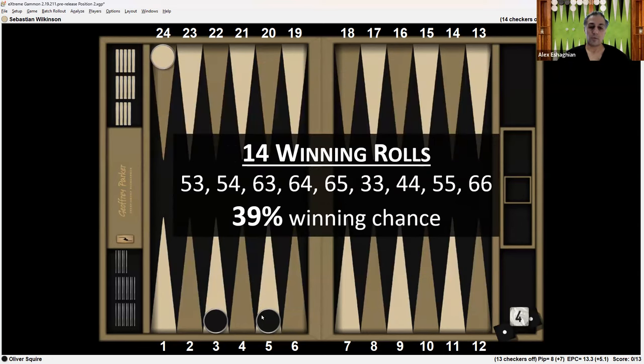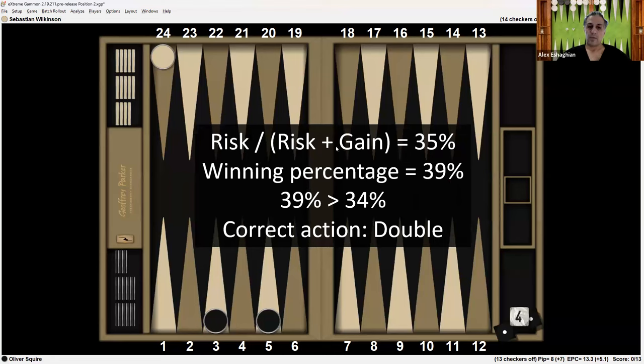Now look at the number of winning rolls. He has one checker on the five, one checker on the three. The rolls that win are 5-3, 5-4, 6-3, 6-4, 6-5 — those are the non-doubles, so that's five combinations, making 10 rolls because non-doubles occur twice. The doubles that work are double 3, 4, 5, and 6, for four more rolls, giving a total of 14. 14 divided by 36 is 39% winning chances. The risk divided by risk plus gain was 35%, and the winning percentage is 39%. Since 39 is greater than 35, the correct action is a double.